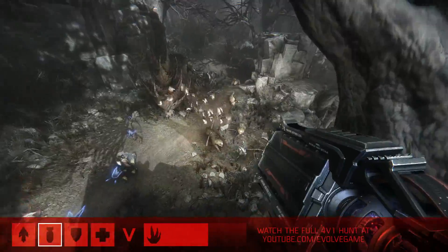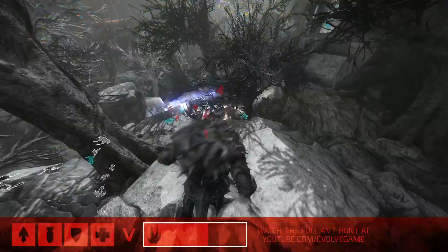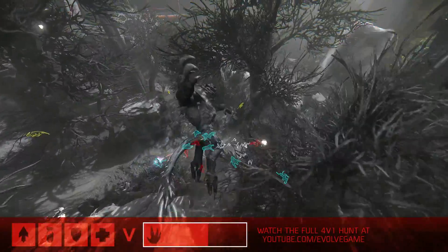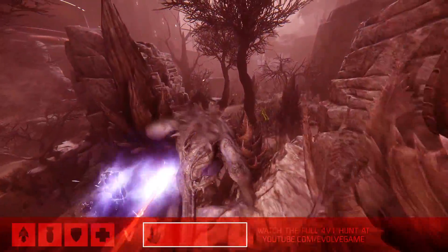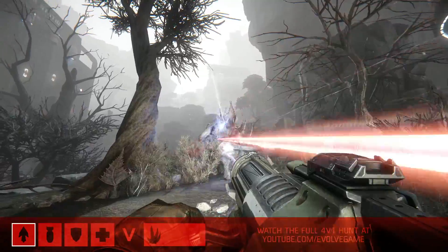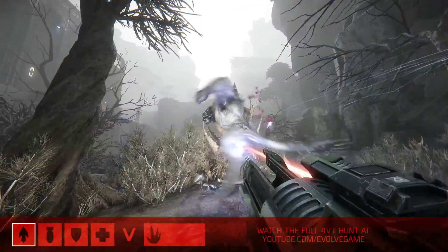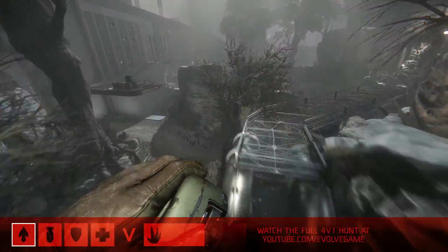That carnivorous plant has given Goliath quite an advantage — it allowed him to create some space, slowed the Hunters down. And now he's going to rank two, leveling up to stage two in his evolution. He's got such a good high ground position — coming from downtown with a big smash! That's going to send them scattering. He doesn't want to fight; he just wanted to do what damage he could to throw them off base, get them confused. But the Trapper is right behind him, hitting those harpoons to slow him down.